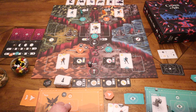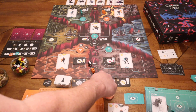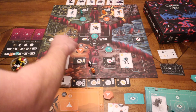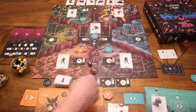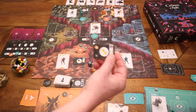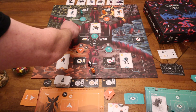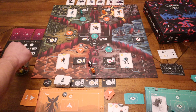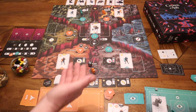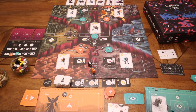Another action you can take is to build a structure. You put your worker in the structure space, take one of the four available tiles, pay the cost shown, and place that structure on the board. You then claim that area as your own — for example, paying one gold for a tile that gives you two sulfur, placing your area control marker there. The more structures you build up in an area, the more points they're worth at the end of each round.